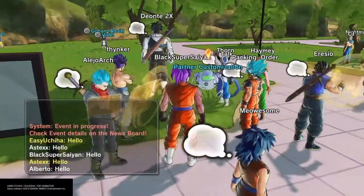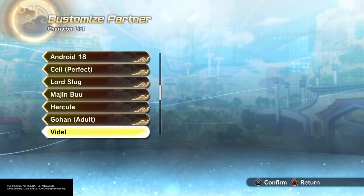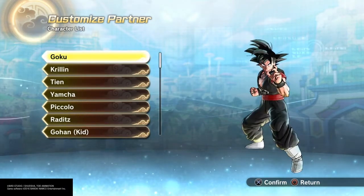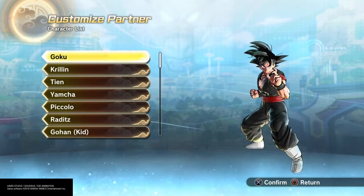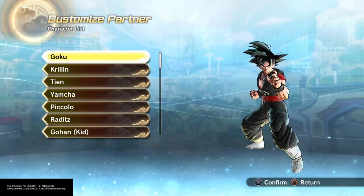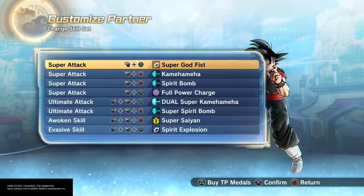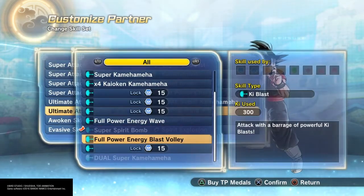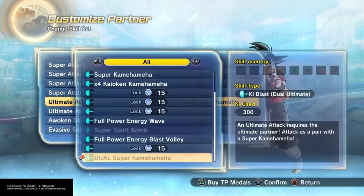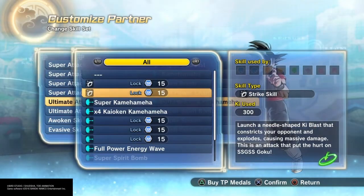There'll be like these bots, and when you talk to them you'll see all the masters. Now you get to customize every single master in the game, and some of them even have some easter eggs. The problem with this is that you can't customize every single character like Vegito or anything like that, which sucks.